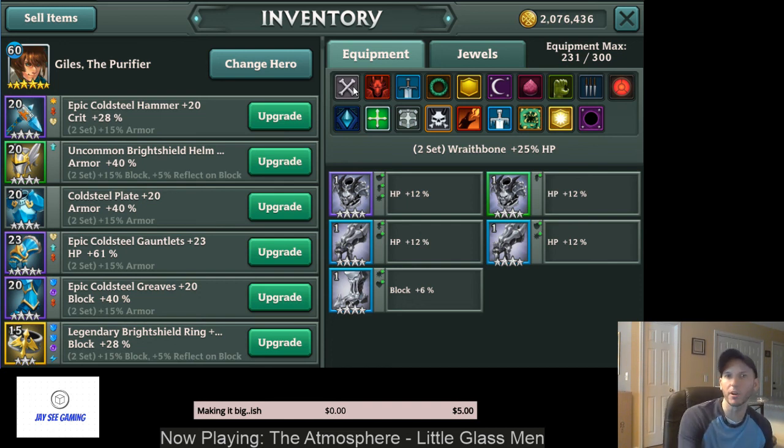All of these first four sets you can get from the equivalent equipment dungeons, or you can also get them from doing the scenario. You can get up to 4 stars doing the campaign content on those.